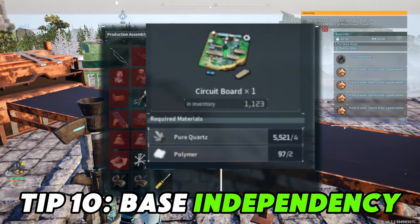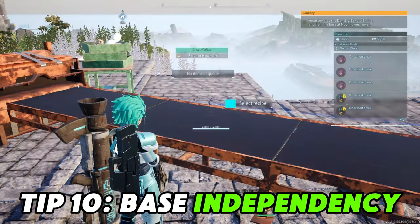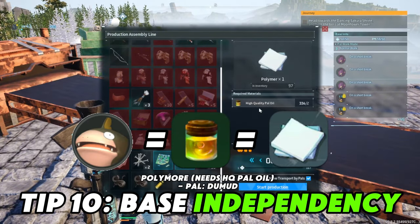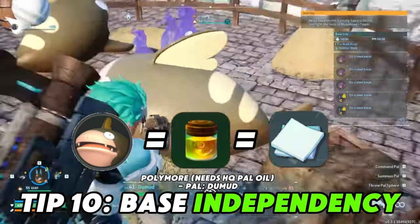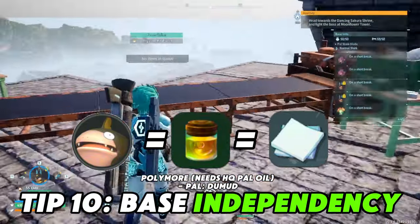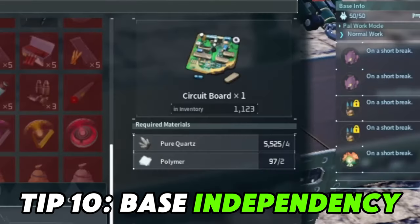Number ten: base independency. Here we have a pure quartz base. We can mine pure quartz, but then what do you do with it? You've got to make circuit boards. To make circuit boards, you need polymer. To make polymer, you need high-quality pal oil. To make high-quality pal oil, you need Dumud. Get them in the ranch — they'll keep popping out the quality oil. Now you can make polymer, and then you make the pure quartz into circuit boards.